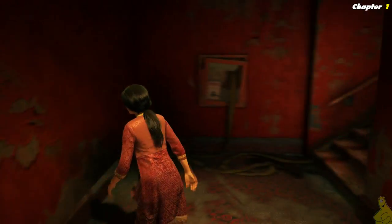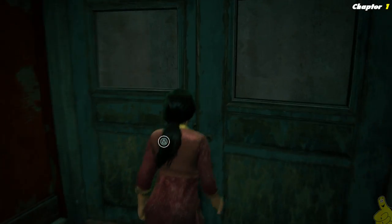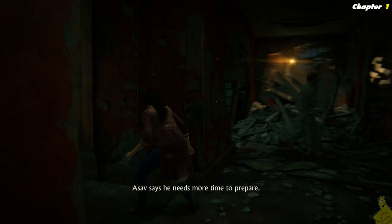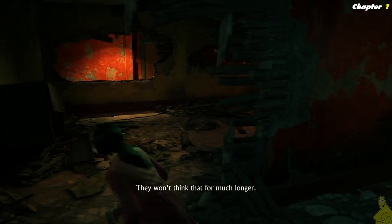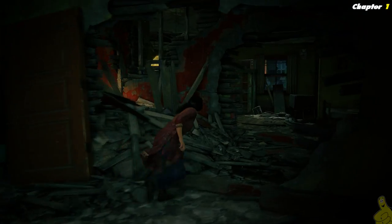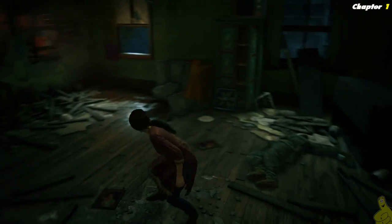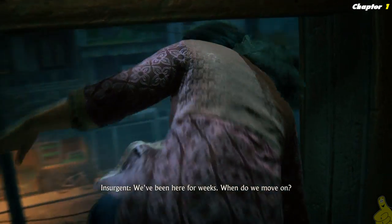We make our way up and find ourselves not being bothered by anybody - they're right there although they don't see us; we're very sneaky. At the very top of the stairs we find a door, press the button, and inside we are. More bad guys - confrontation was inevitable. We've got two guys here; this guy's about to see me, so I jump out and take him down. That was a pretty sweet little hanging hug. We've got a little window here, we're going to sneak outside.